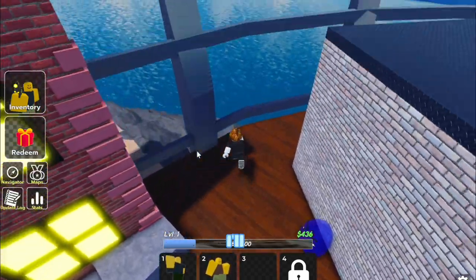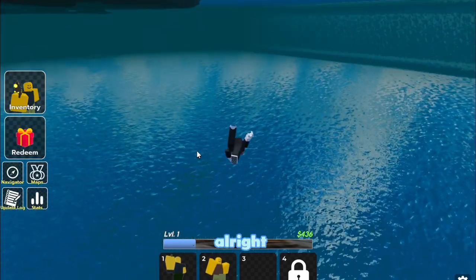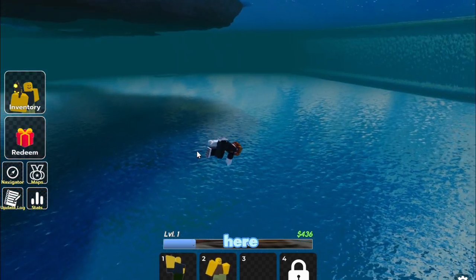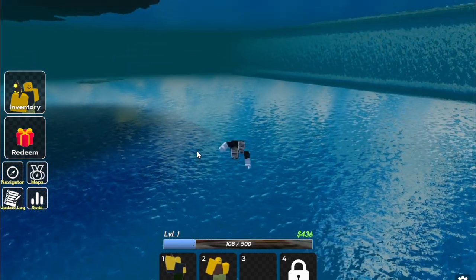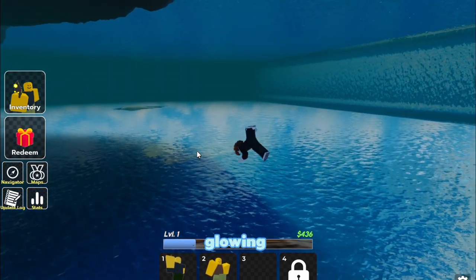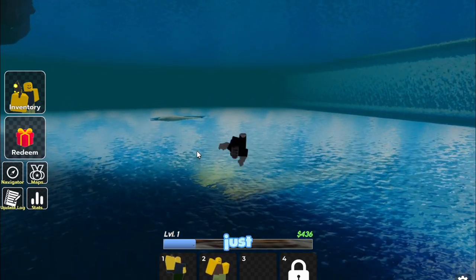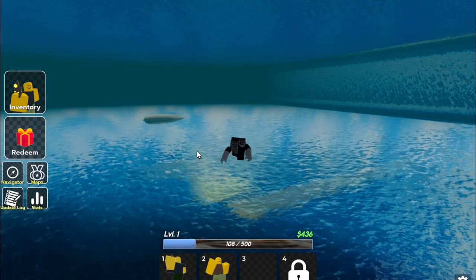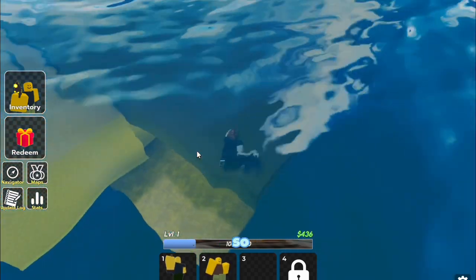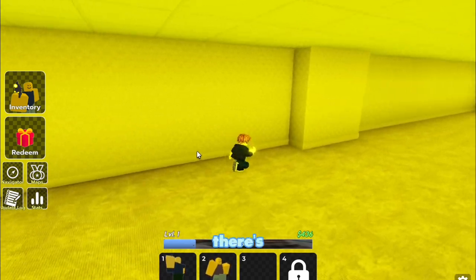I'll show you a shortcut to the back rooms. You see that yellow glowing thing — that's the back room entrance. Just keep swimming and go right here.